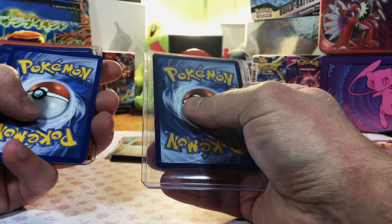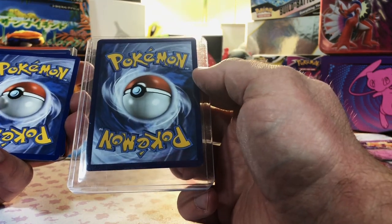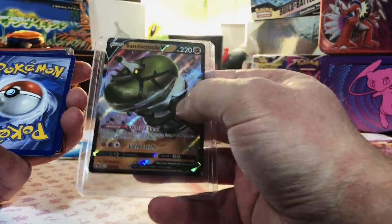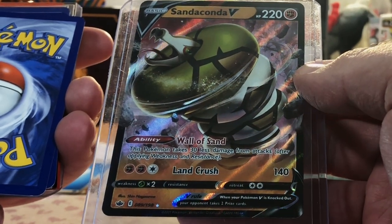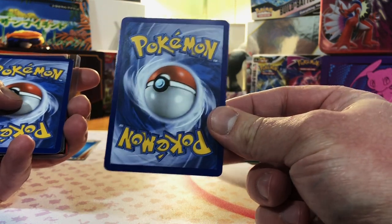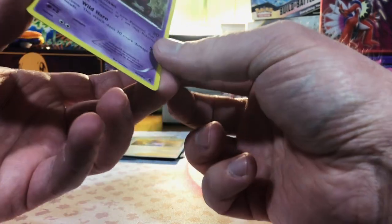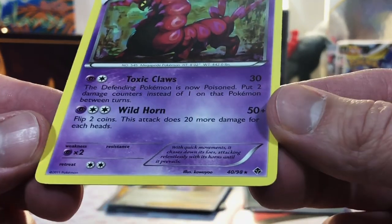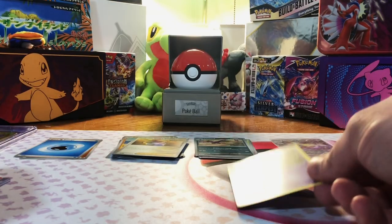Next up — there are some cards not in sleeves. I don't like that, but we'll see. This one looks very good, centering's great. A Sandaconda V — not sure what set. I'm going to be very delicate with these since they're not in sleeves. A Scolipede — it is a rare. Not sure what set it's from.